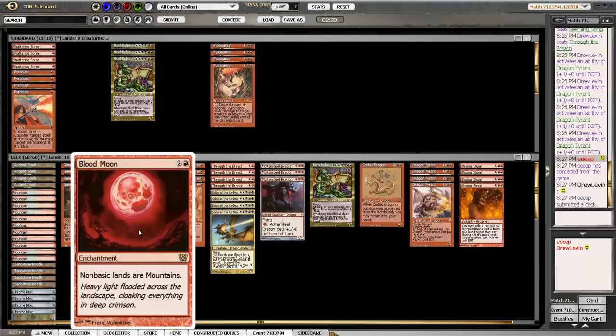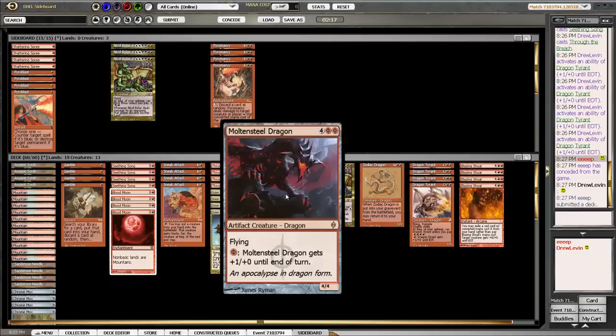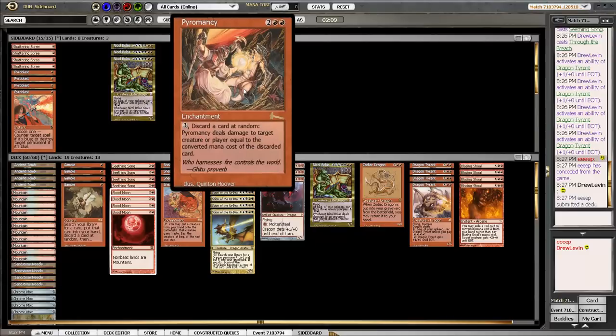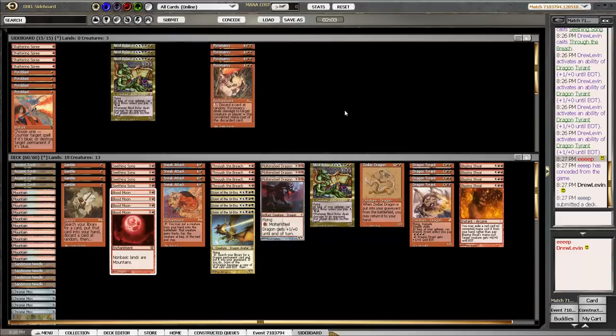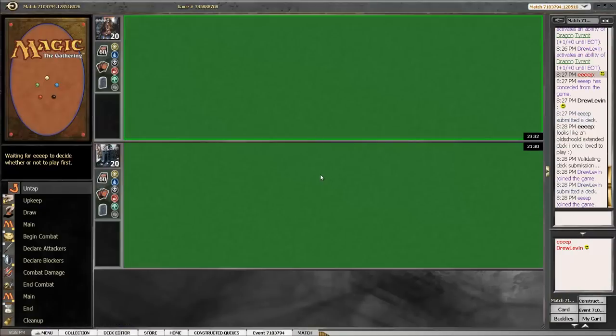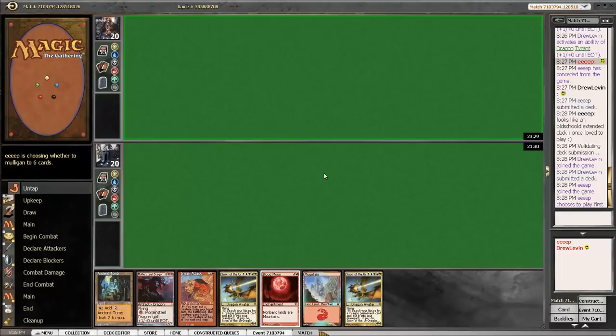Blood Moon is going to be phenomenal against them, and our life total isn't really going to be under attack. I don't see any cards I'm really interested in cutting. We could get a Pyromancy in there for one of these two cards so that we can Gamble for it, but I think I'm actually just fine submitting as is. If it turns out we'd really like a Pyromancy because we're getting Liliana locked, we can board that in for game three. We're a fairly consistent combo deck as is, so the plan is to just stick to that.